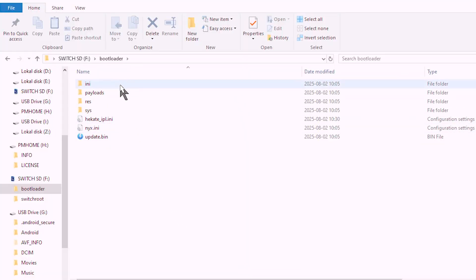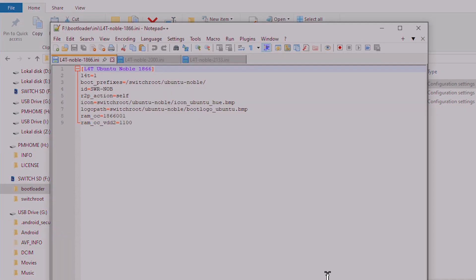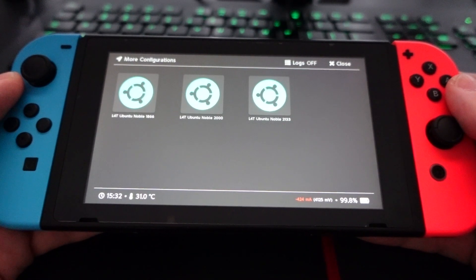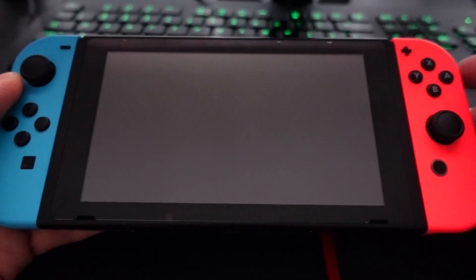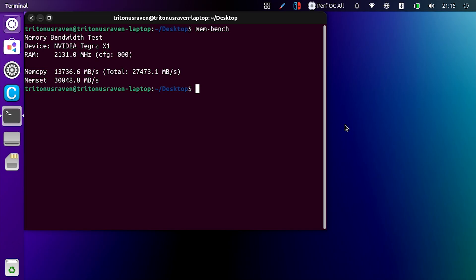To try this yourself, edit the bootloader INI file and set the frequency you want. I keep three different profiles in case of crashes or instability. On my unpatched V1 Erista, the maximum stable speed is 2133 MHz. Frequencies must be set in steps that include 33 — for example, 1833 or 2001. On Ubuntu, you can confirm the new speed by running Membench in the terminal. As you can see here, my RAM is successfully overclocked.